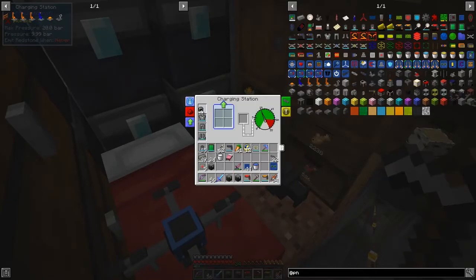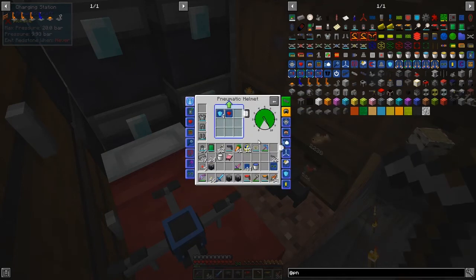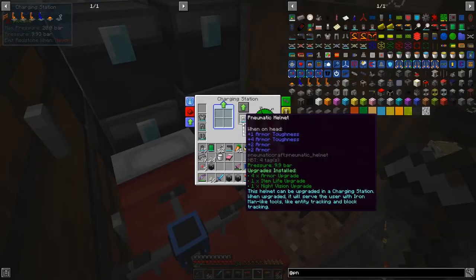We've got that sorted. We can then simply put this straight into our helmet — it's very handy. Night vision — I do like night vision especially when I'm exploring. So let's put that in there and put the helmet back on of course.